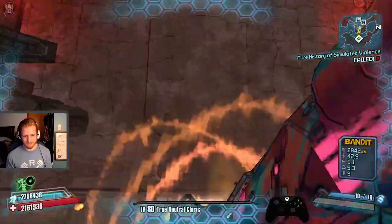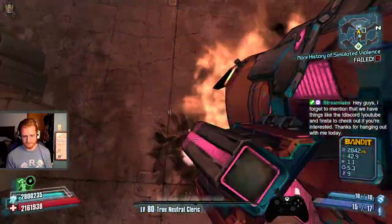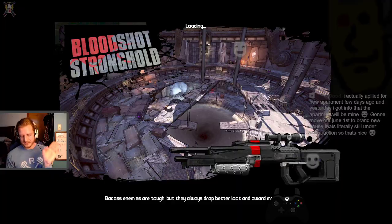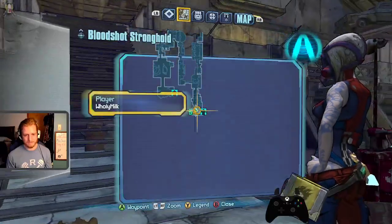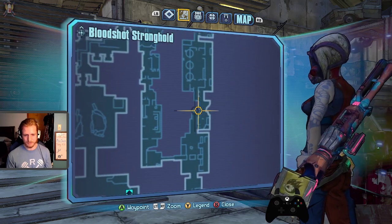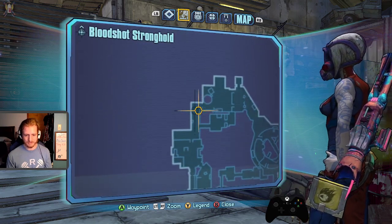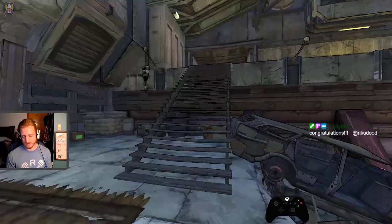Bloodshot is the prime example of a map you can just skip if you know how. Normally you go through, clear a wave for the door to open, push through the suck, Mad Mike pops up — he's awful — then you run through to Roland, wait for Roland, and then get to run to the ramparts.